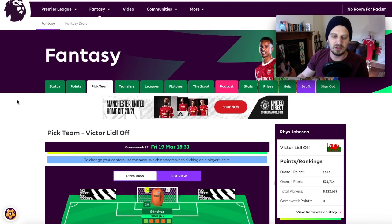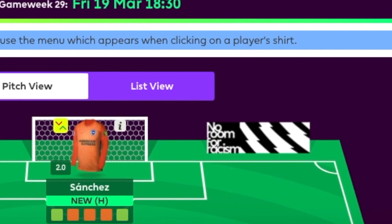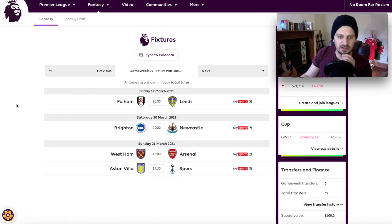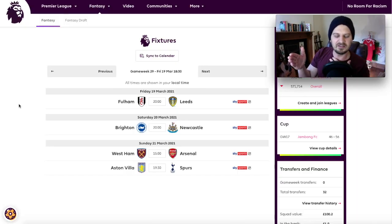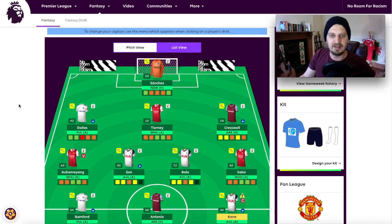First up, Sanchez in goal. The reason I've brought Sanchez back - the prodigal son returneth - is because of that fixture: Newcastle at home. Newcastle have been slightly more attacking of late. Brighton are a good defensive team, and for me this is the standout fixture defensively this week. Looking across the fixtures: Fulham are good defensively, Leeds just had a nil-nil against Chelsea, West Ham and Arsenal are good defensively historically, and Aston Villa and Spurs are obviously good defensively too.